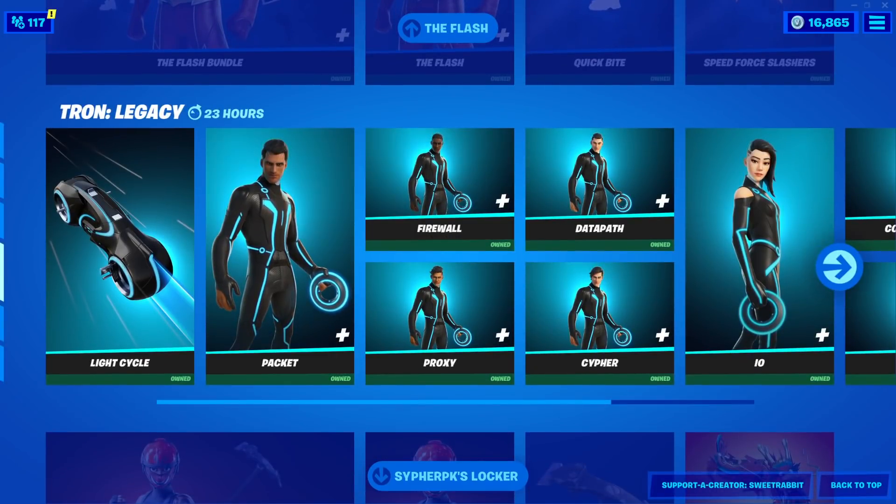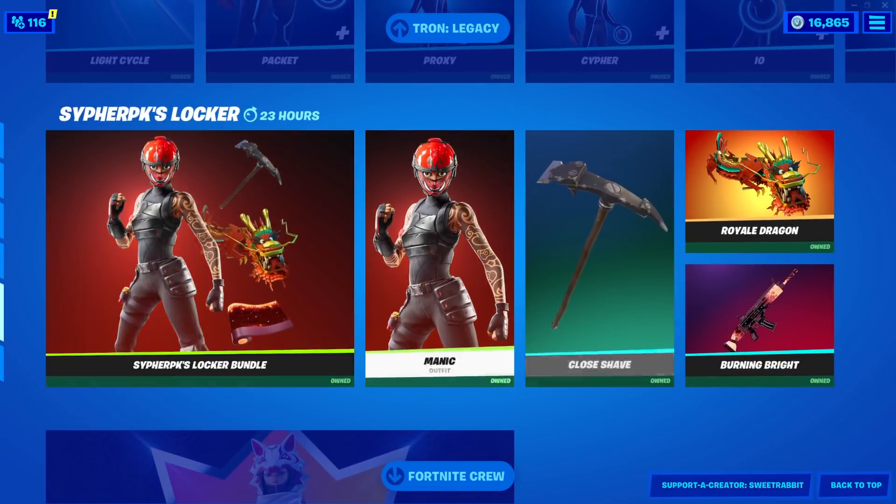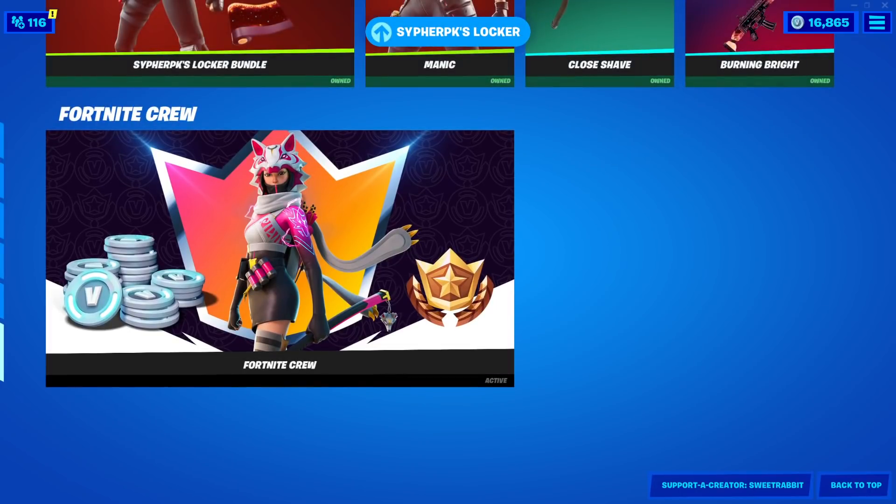Flash is back. They said Tron was leaving, it's still here. Cypher PK's Locker and Fortnite Crew. Alright, kind of a boring item shop.